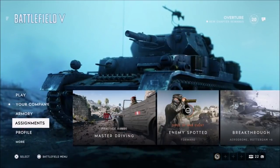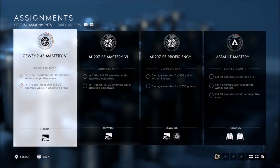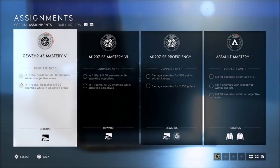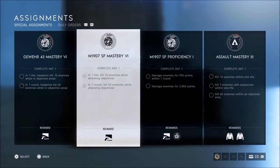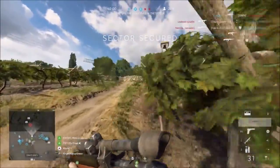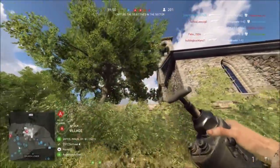Now we're going to look specifically at the hard challenges for each class. For the assault rifle class, the last challenges depend on your weapon type. For semi-automatic rifles you need 10 headshots in one life when enemies are in objective areas, or 20 in one round. For automatic rifles you need 10 kills while attacking an objective in one life, or 20 in one round.